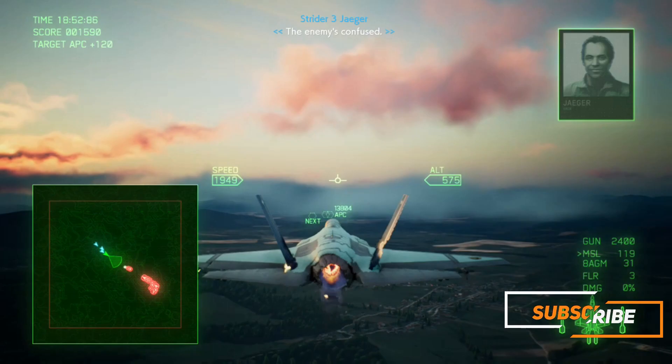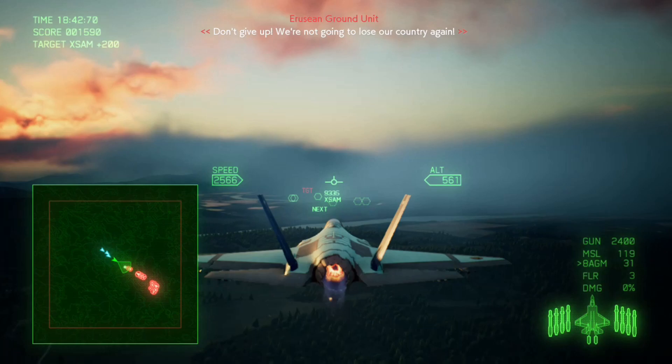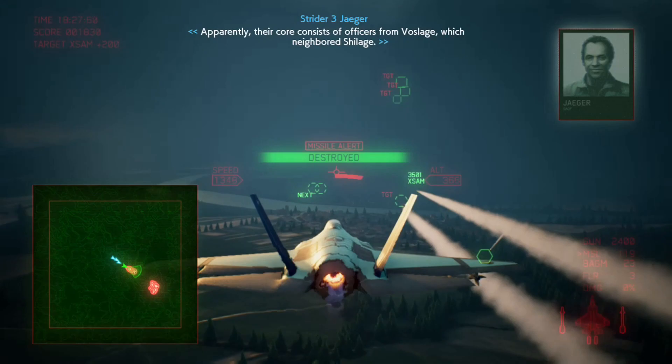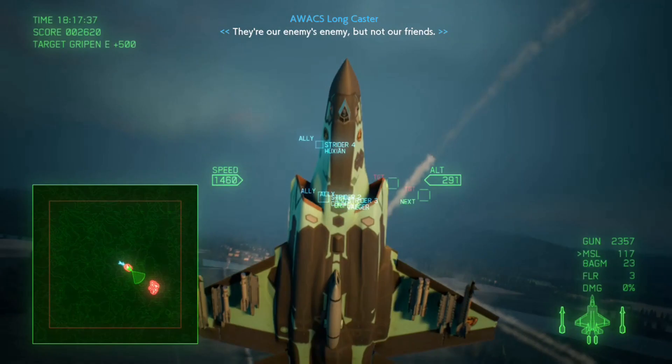I switch to my 8 AGM in preparation for the next stage. Since these missiles lock on at around 4000 metres, I keep switching between targets so I can destroy as many of them as I can in one go. I took out four or five targets. I then target the two on the left with the standard missiles and come in with a gun run to finish off the SAM site. Then I bring the aircraft up and turn around to destroy the Gripen E's since they're still flying forward, making it a relatively easy kill.